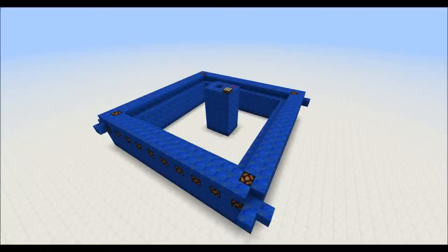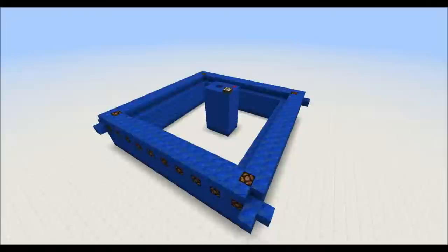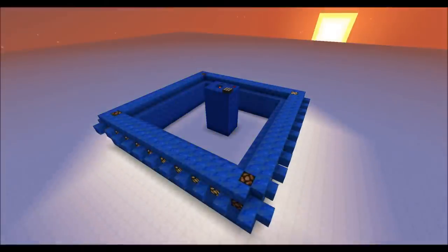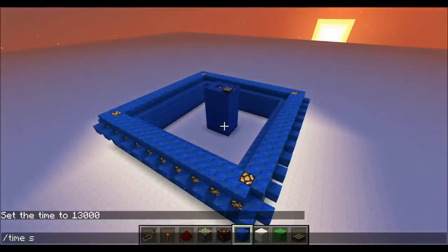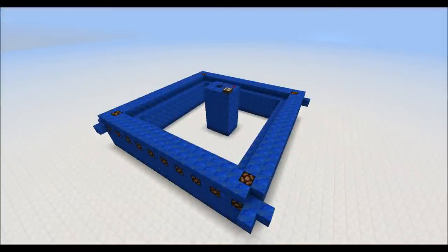I used one of my favorite blocks, the daylight sensor, to run the circuit. Here's the finished product — here it is at night, and here it is during the day. This version does not have a door in it, but I'll show you how to add one in after the build. Now let's go over to a blank canvas and build the infrastructure.